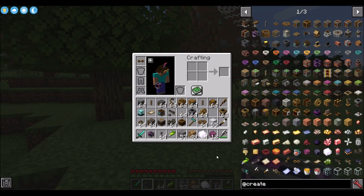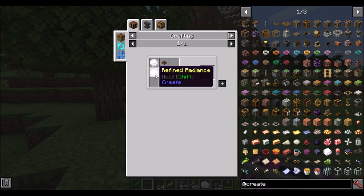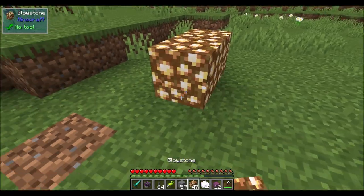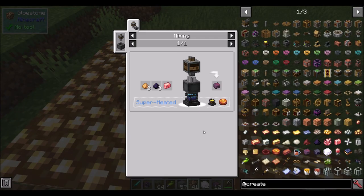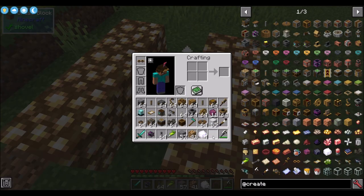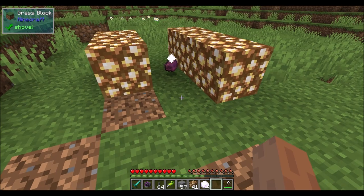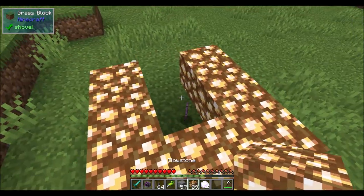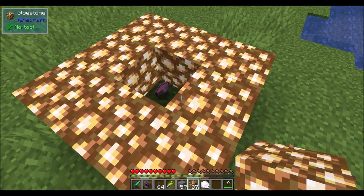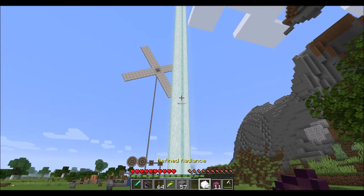There are a few fancy gadgets you can make from Create — the handheld block zapper, the wand of symmetry, and the deforester — but they're going to need refined radiance. Refined radiance is a chromatic material. It starts with chromatic compounds made in a superheated mixer — don't forget the blaze cake. Drop this stuff near light sources like glowstone or torches and it'll slowly but surely absorb the light. It has a progress bar telling you how it's doing — it needs about eight or nine pieces of glowstone before it's fully charged, and when done it'll turn into refined radiance. For endgame players, you can drop it into an active beacon beam and it will immediately transform into refined radiance.